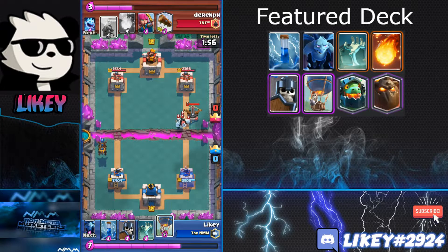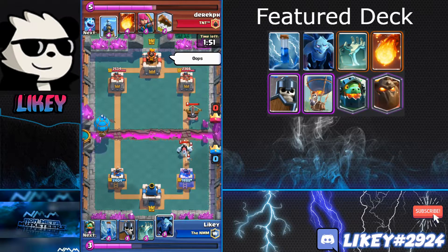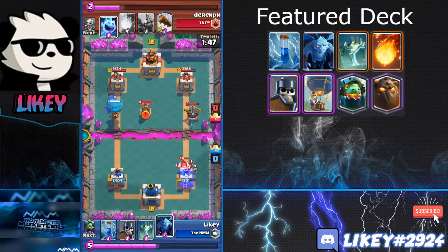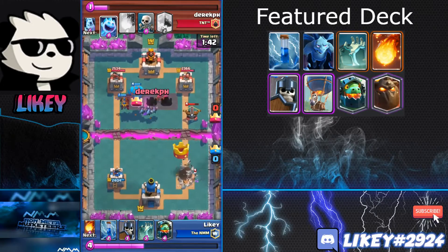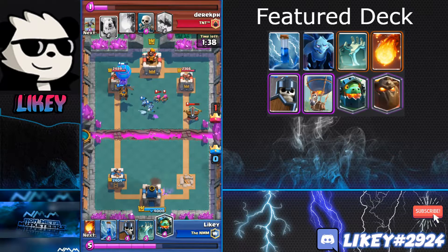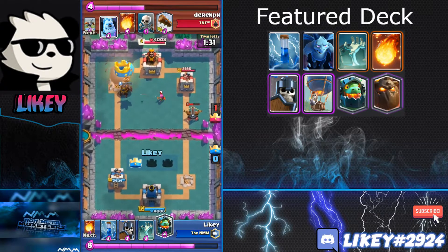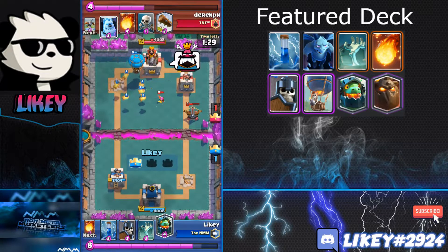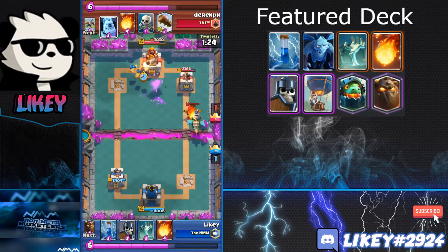I start up a Lava Hound. A lot of Expo users go opposite lane when someone plays a Lava Hound, but personally when I use Expo I want to go same lane. If you go opposite lane, I just put a Balloon behind my Lava Hound and it goes straight to the tower — you can't stop it because you spent so much elixir on your Expo push.